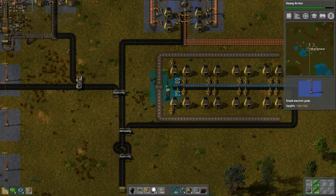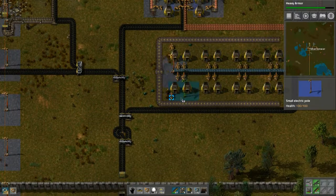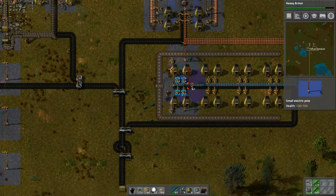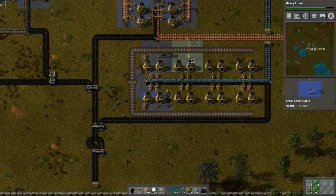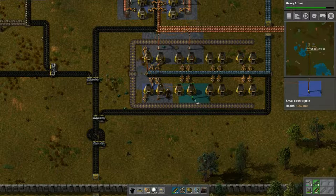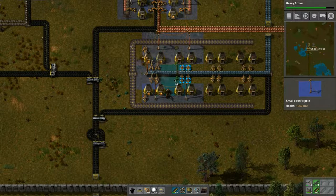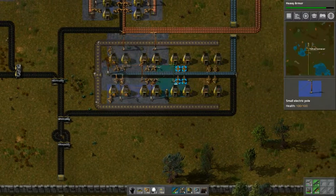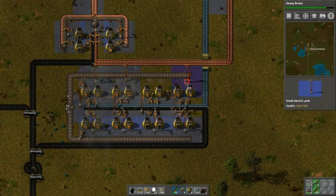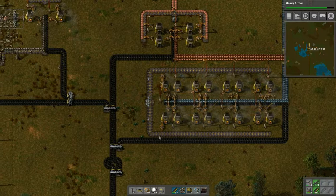We need to do a couple things — place power poles there, and there, and there. Then we do the same spots again — there and there. Another one here and here, there, there. Okay so all those power connections are going.